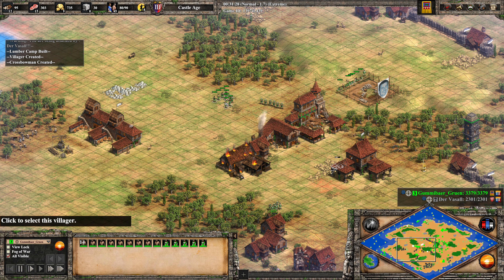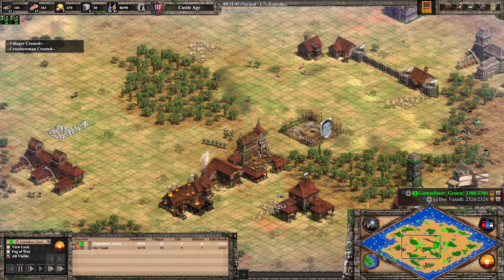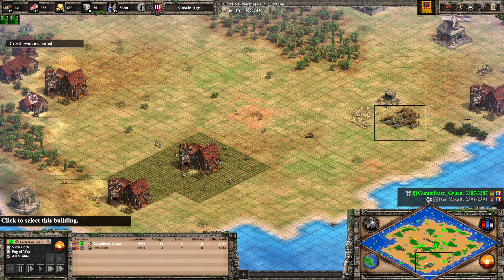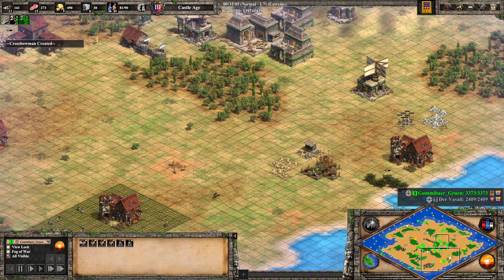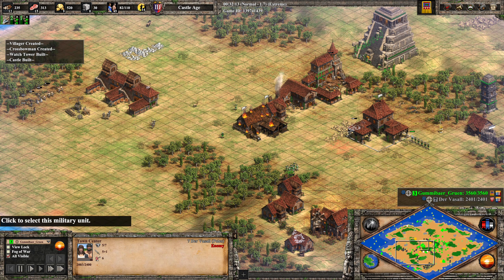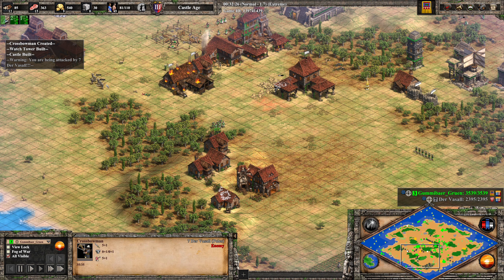Again we have all of these villagers not doing anything. He brought forth a goat. Now finally he remembers that he has villagers there. There's a lot of idle time. Vassal is also having a lot of idle villagers — there's a tower here now by Gummibär, so all these villagers are idle. There's no villagers working, so these crossbowmen can just pass. Now Vassal has some crossbowmen with the Fletching upgrade at least.